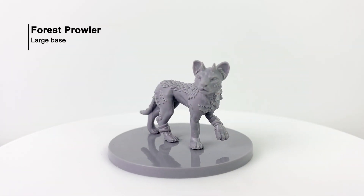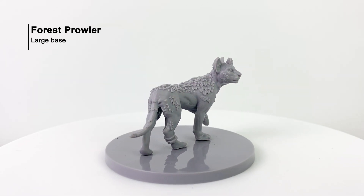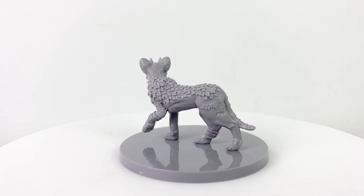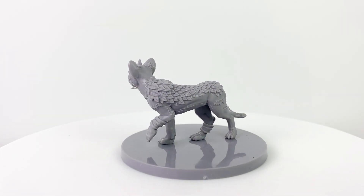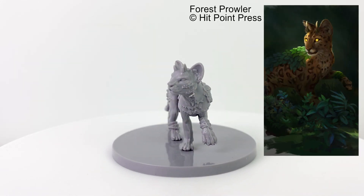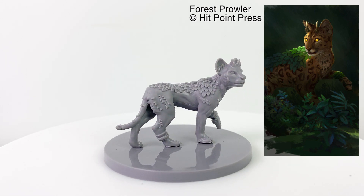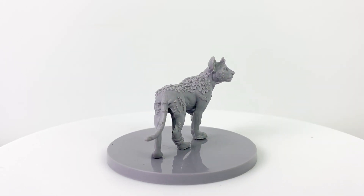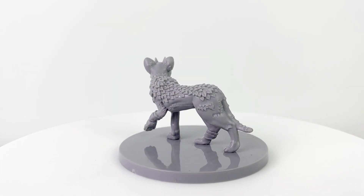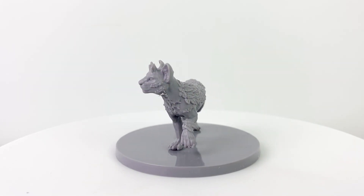Forest prowlers are beasts of legend in Humblewood. They're able to grow leaves and greenery on their fur to better camouflage themselves in the trees, making them nearly impossible to see until it's too late. And yes, they don't hide along the ground — they're stalking you from the canopy, so don't forget to look up. These beasts are apex hunters who are able to dash into battle, do vicious amounts of damage, and then vanish again before you know what hits you. Forest prowlers have a CR of 4.